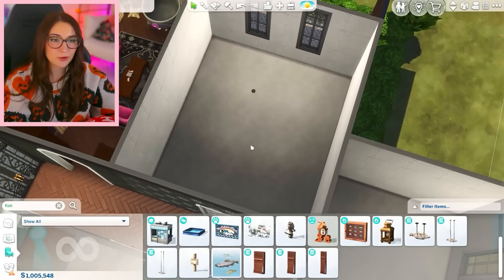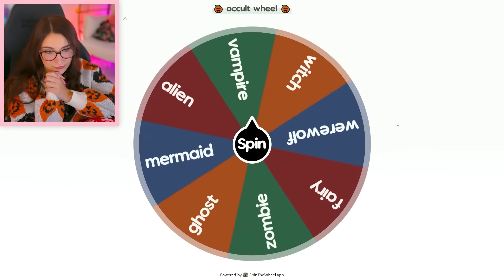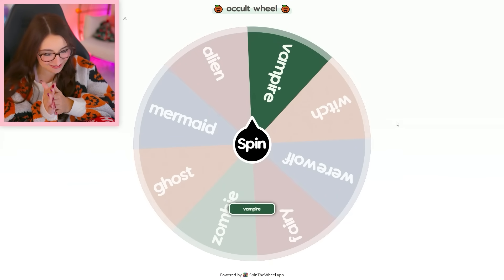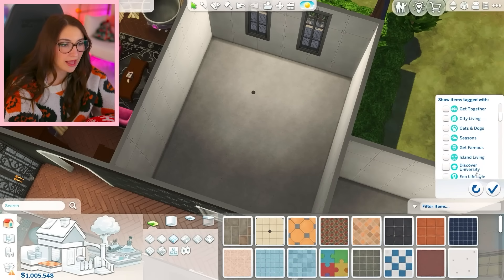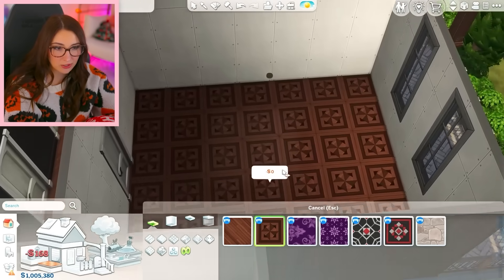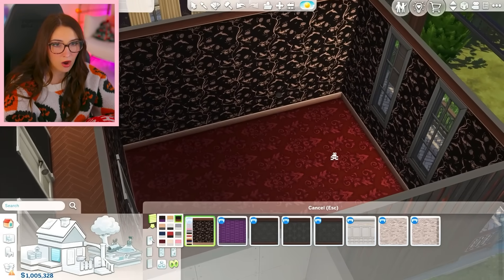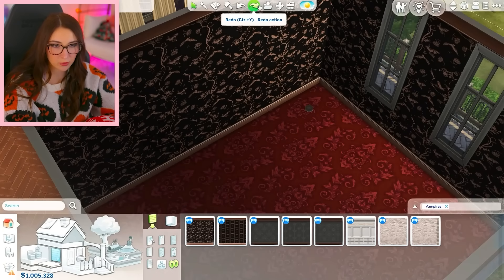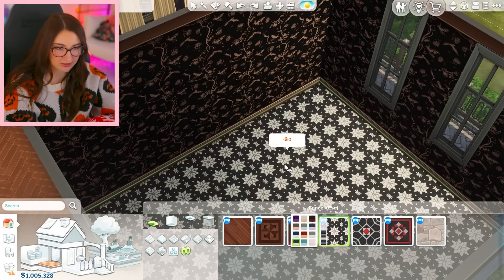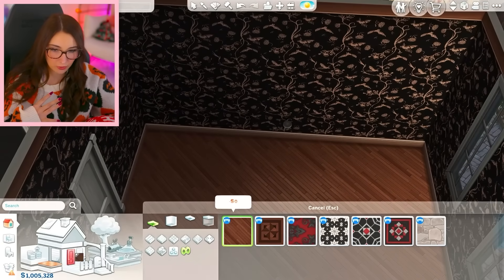Let us do this first bedroom — spin the occult wheel! Vampire! I've been waiting for this one, and we are so blessed to have a vampire pack. It's got similar flooring to what I was using before. What if I did this carpet — it's like blood. That wallpaper is so cool! I don't like it with the flooring though. Of course they don't just have a dark flooring — it has to be crazy patterns. Let's just keep the flooring more simple since we're going with a crazier wallpaper.